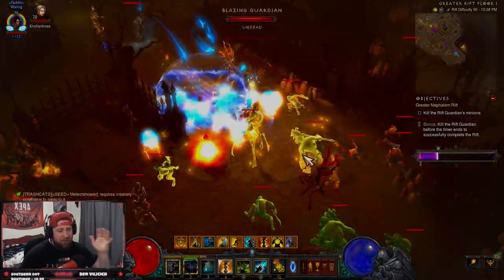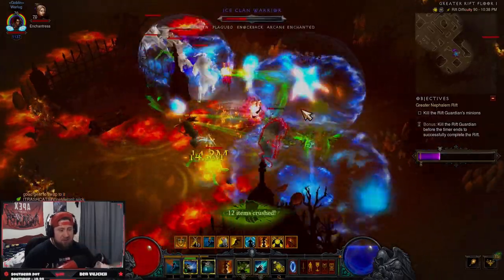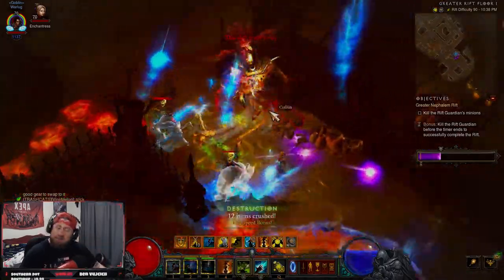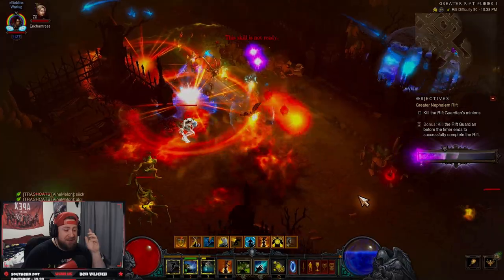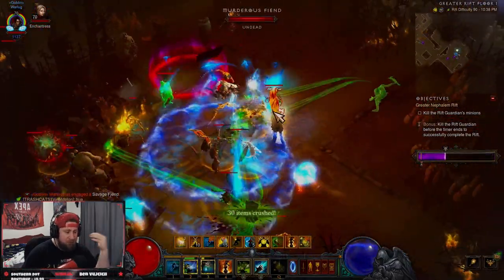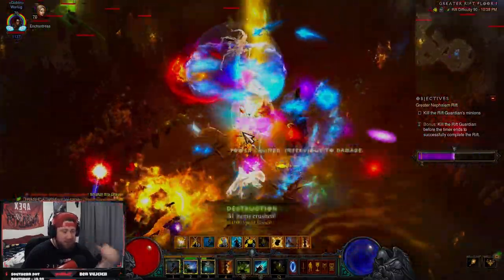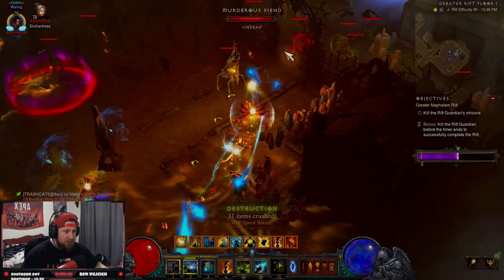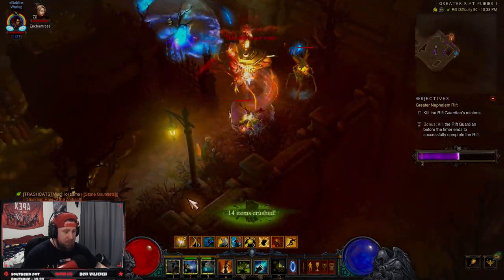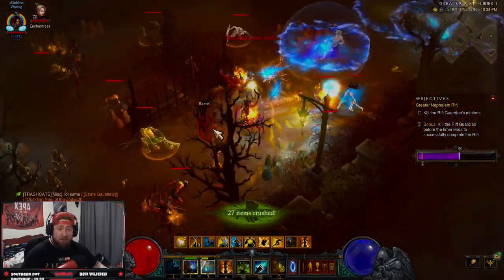The biggest change with Spirit Barrage is not only did they increase the damage — they changed the Spirit Barrage damage so it now deals 20,000 increased damage, and then an additional percent equal to five times your mana regeneration per second, which ours is around 64, which is actually not really bad at all.